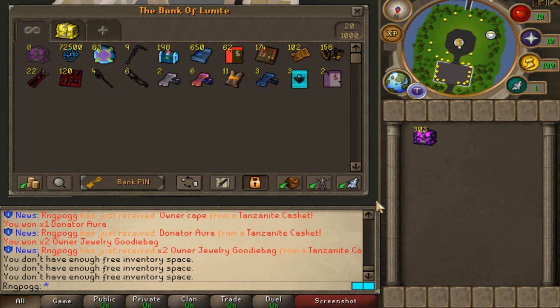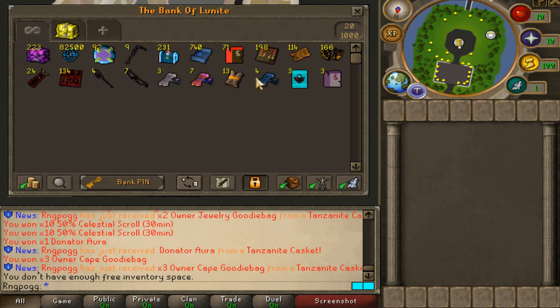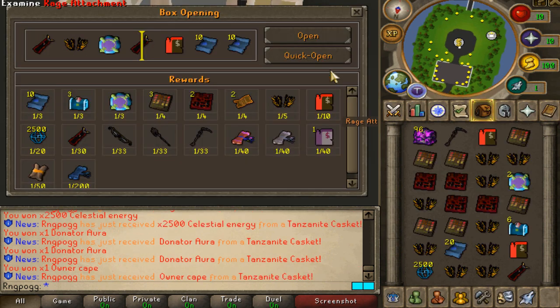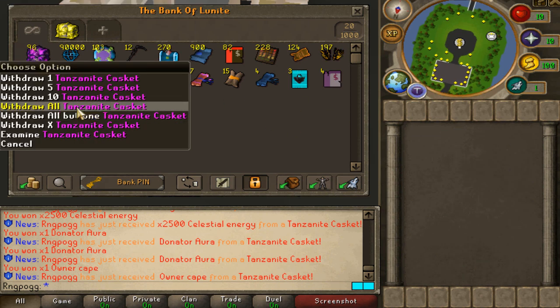We're going to go ahead and open the remaining 300. Yo-ho! We just pulled the fourth Celestial Scroll right there — now we're actually getting above the rate. That's pretty crazy, dude. Four lovely Celestial Scrolls ready, 13 Casket Merchant Scrolls. Let's keep going. We're less than 100 left to open, ladies and gentlemen, for the 1,000th lovely Tanzanite casket opening. Here's the loot — looking pretty freaking neat. We're going to go ahead and open the remaining 96.